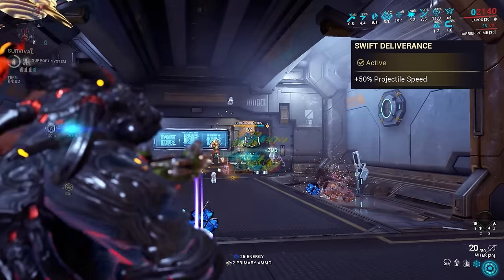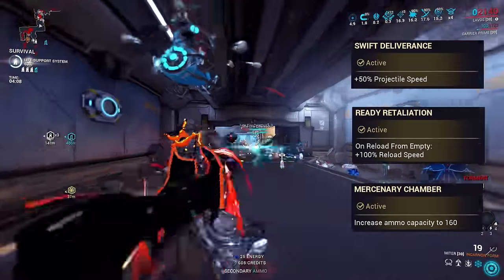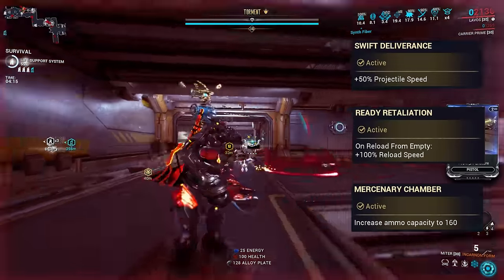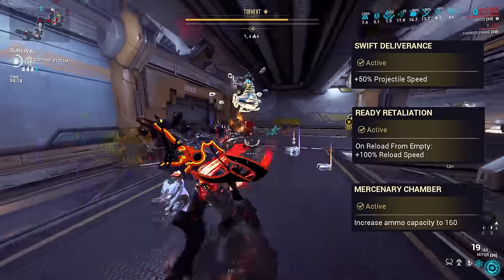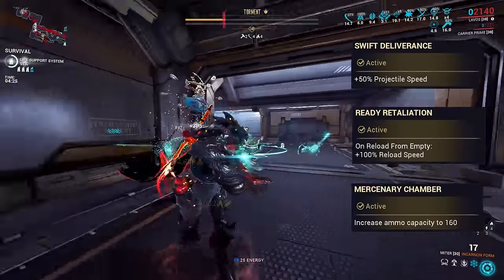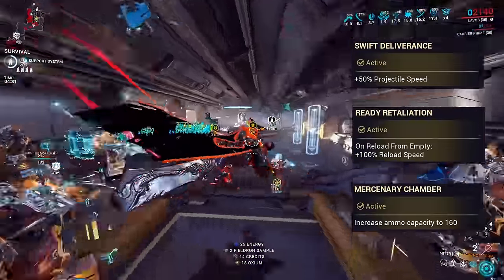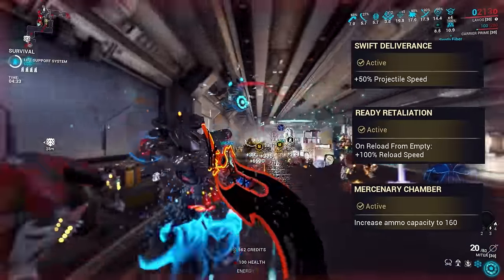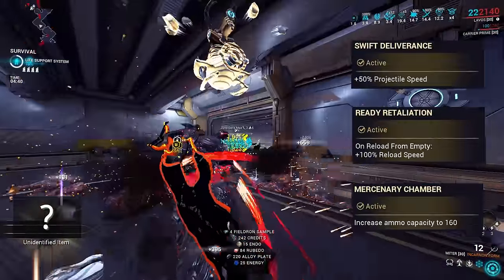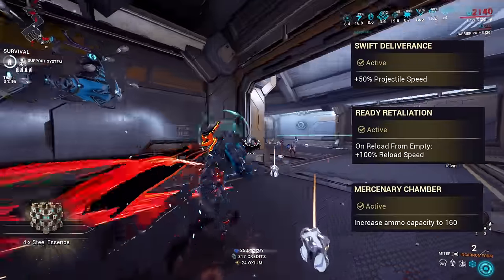Evolution 3 lets us pick from Swift Deliverance, Ready Retaliation, or Mercenary Chamber. All three are relatively minor perks. Swift Deliverance provides a plus 50% projectile speed boost, affecting all firing modes — a slightly weaker version of the Terminal Velocity mod's 60% boost. Ready Retaliation provides a plus 100% reload speed bonus when reloading from empty, basically halving the reload and form-switch time. Mercenary Chamber increases your normal mode reserve ammo capacity to 160, doubling it from 80. Realistically, you're not going to be using the normal mode that much — the damage is all in the Incarnon form, so Mercenary Chamber isn't required.